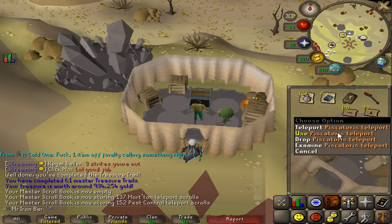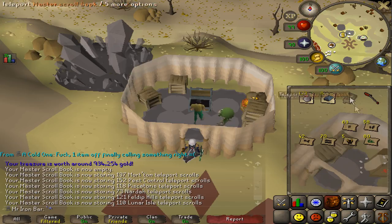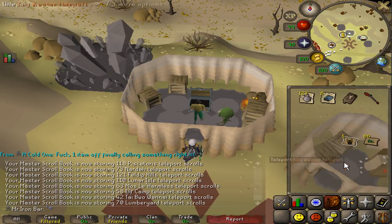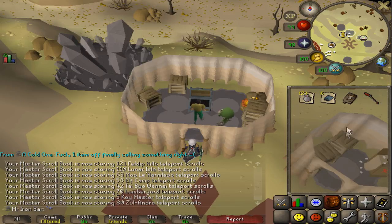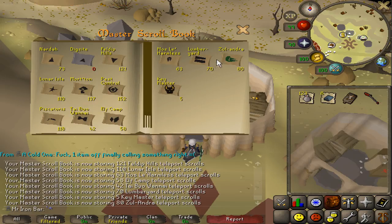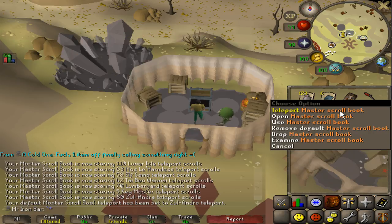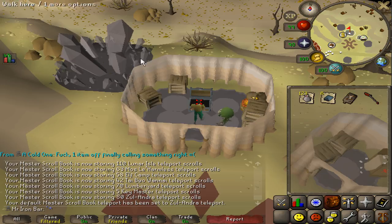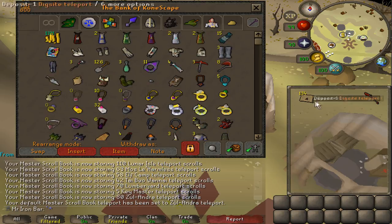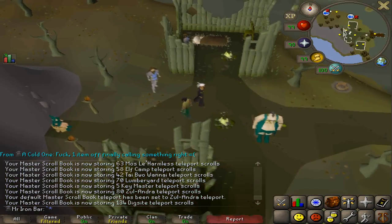I'm gonna save myself 11 bank spaces. I can bring this book everywhere with me because it has 11 teleports all in one. I can also set a default teleport. I'd probably set this as default because I would definitely use it. My bank is looking nicer than ever. I actually accidentally teleported with it, but I saved myself 12 bank slots.